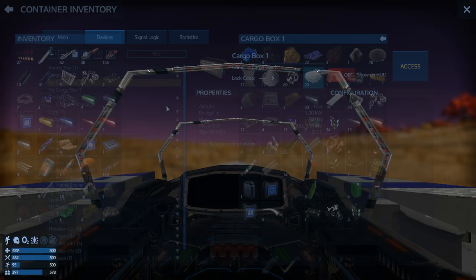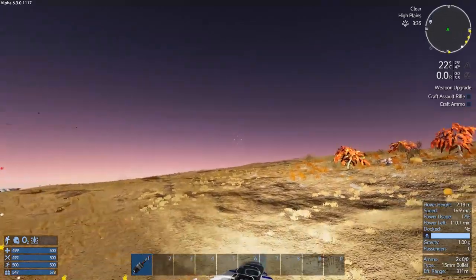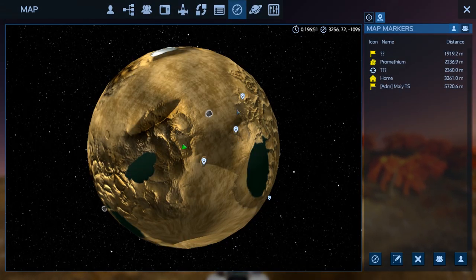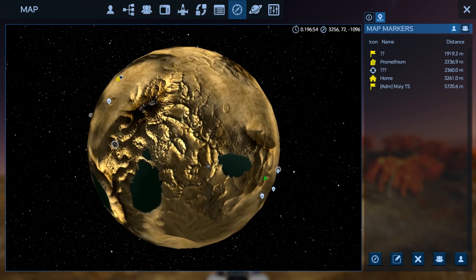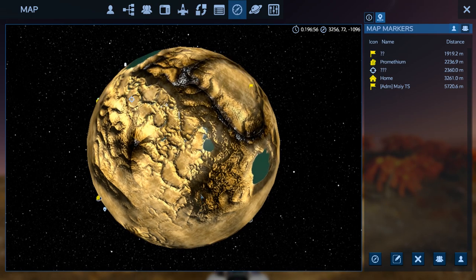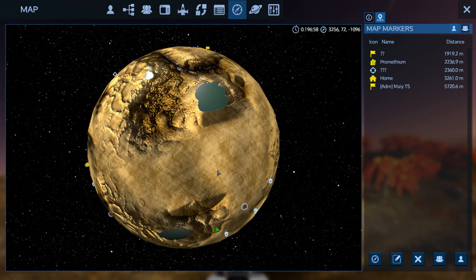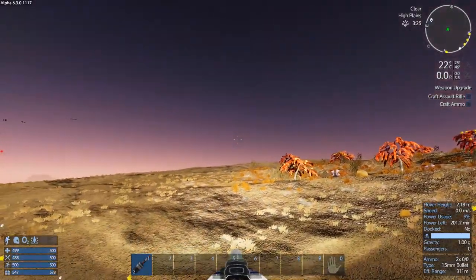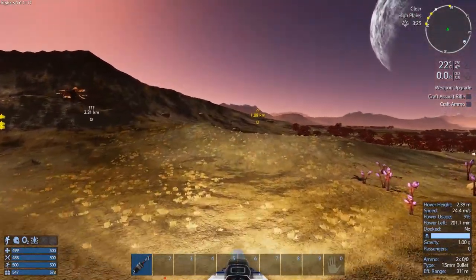We have some stuff and things. We are here. There's a research outpost alpha there, power station there, small outpost, spaceport, abandoned factory, and there's something here and something here. One of them will have to be the drone base. Okay, let's go north - north is the opposite direction. This way and see what there is to see in this direction.